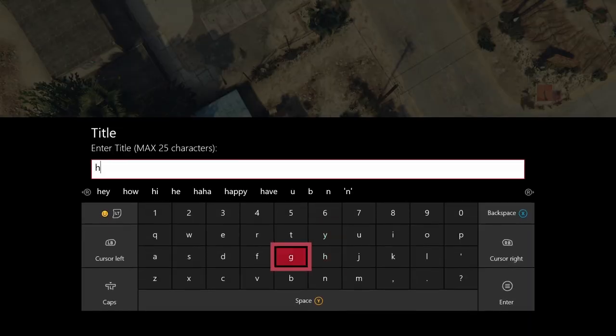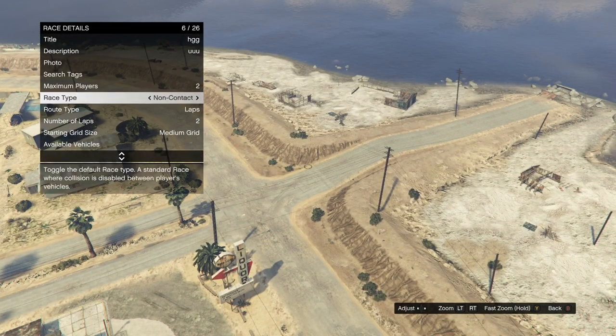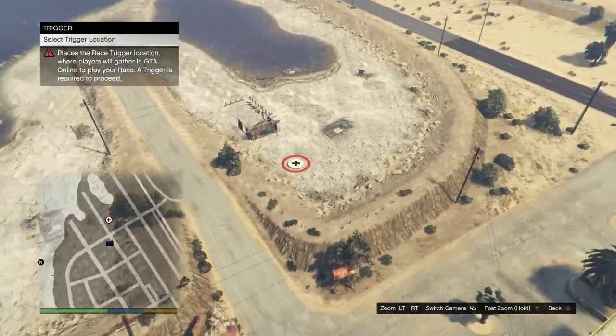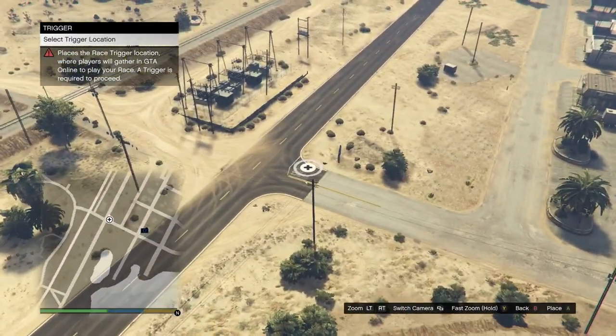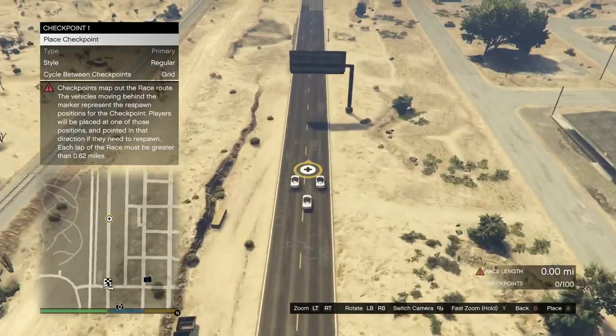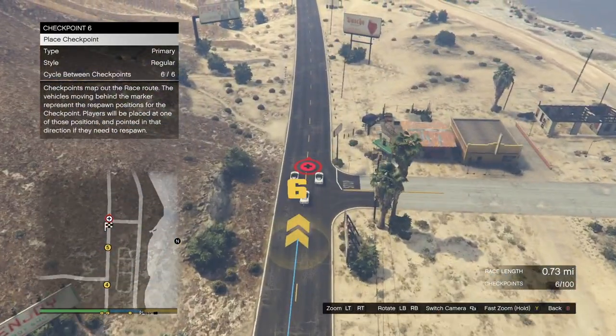Once you're in creator, go to create a race and make a land race. Fill in all the red hazard signs with information — whatever it needs, like a description, title, or photo. Set maximum players to two, then go to route type point to point so you can finish the race easily. Place a trigger somewhere on the road where you can drive straight. Then go to checkpoints, set the start and end — you want about 0.67 to 0.7 miles so the red hazard icon goes away. Once done, test the race.